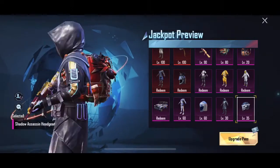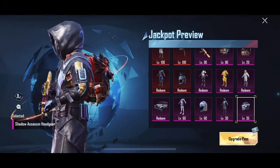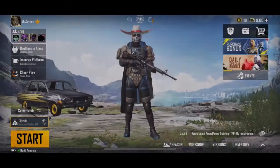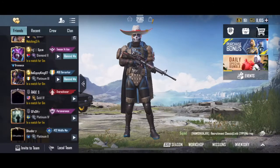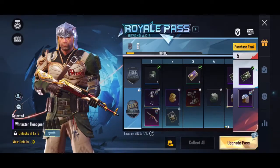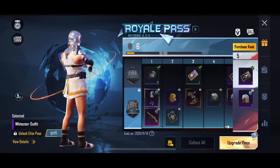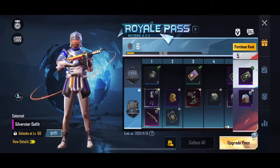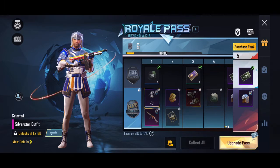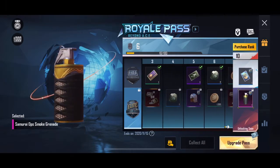They released this as kind of a leak thing with the powders outage. They have a tommy gun skin too — this is the level one version of it, and it'll go through legendary and then the mythic version. You also get a smoke grenade skin.